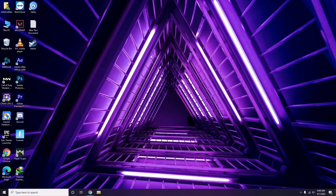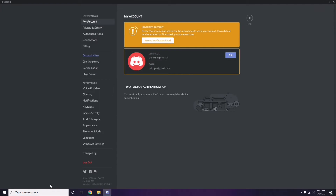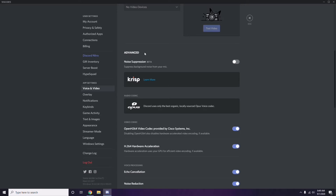Next is about Discord. Open Discord, then click on User Settings — it's available at the bottom. From here, click on Voice and Video from the left sidebar. Scroll down and you'll see Advanced options. In the Advanced option, we have 'OpenH264 Video Codec provided by Cisco Systems Inc.' — you have to disable this.